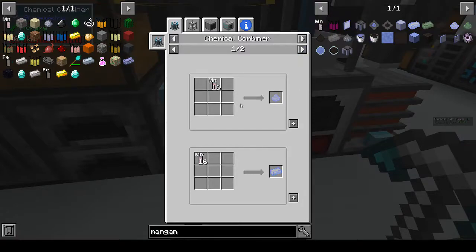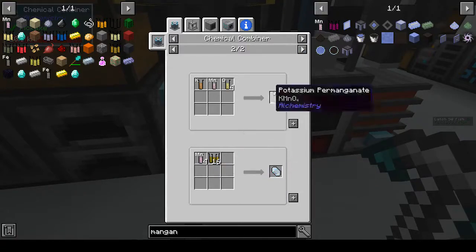All right, so you get manganese dust, manganese ingots. Oh, you can get certus quartz from manganese and silicon dioxide - okay.